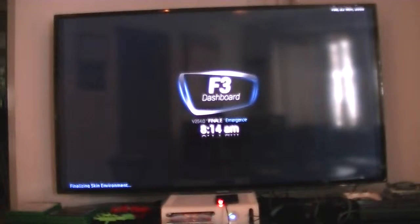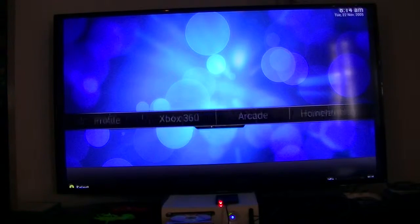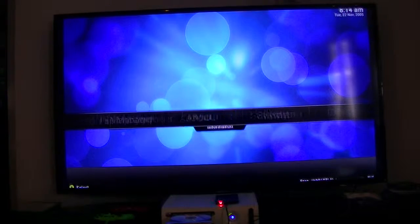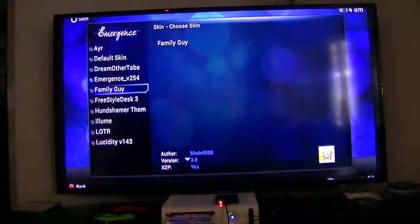I'll show you the ones I really edited. This is a weird dashboard, but it's got: DVD, Profile, Xbox 360 Games, Arcade Games, Original Xbox, Emulators, Weather — blah blah blah. Very simple layout.